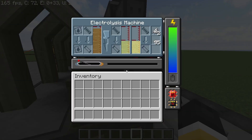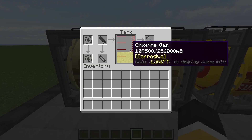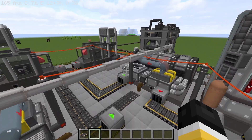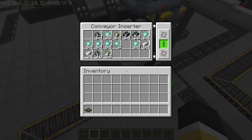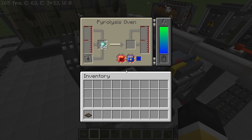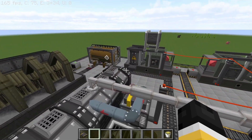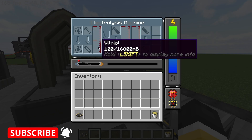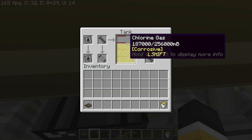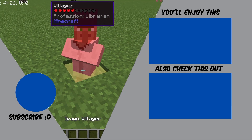Once the vitriol tank is nearly full we empty it into the electrolysis machine, which gives us sulfuric acid, chlorine gas, iron dust, and drops of mercury. The last pyrolysis oven struggled to keep up with the primary fraction output — I should have used two. Once all four stacks of bedrock ore are done processing, we empty the vitriol to make more chlorine gas. With the amount produced we have enough for roughly 467.5 seconds — about 8 minutes of runtime for a single fusion reactor running on chlorine.